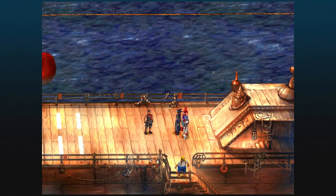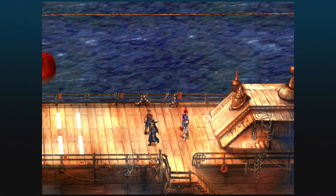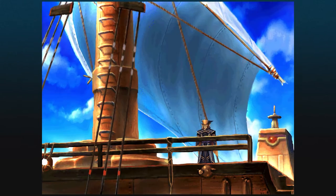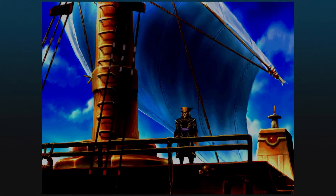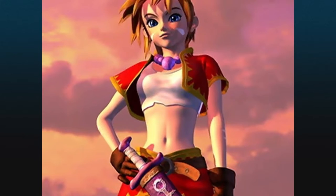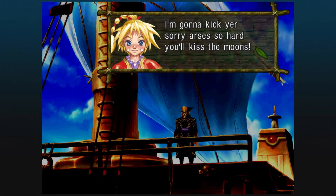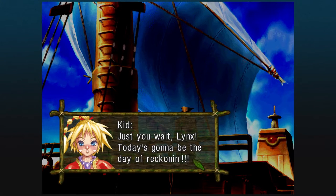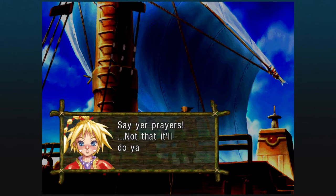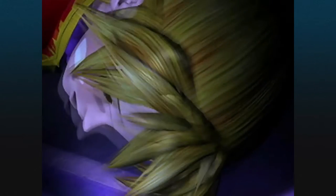Everyone is safely aboard. Remember, we did free Fargo from prison, so consider this the favour returned. And suddenly we get flashbacks again, as our memories of Kid come back to us.